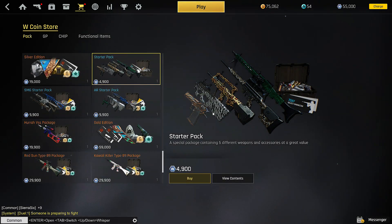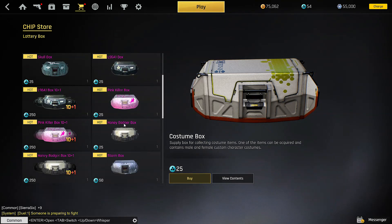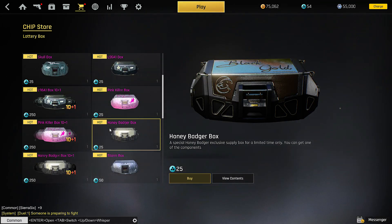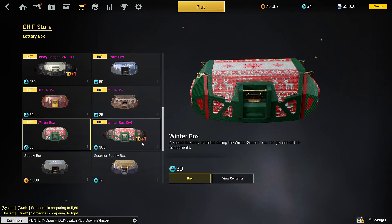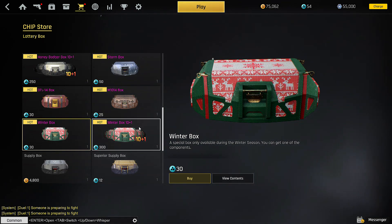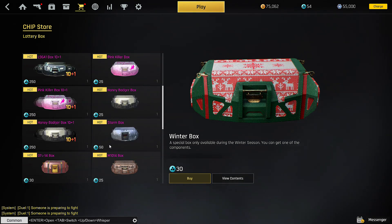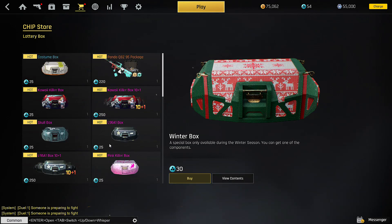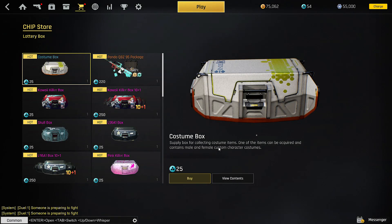It's not like Call of Duty or Battlefield where you can progress towards getting camos. You have to get them either through the starter packs or through these boxes. Some boxes are for a certain weapon — like this one is just for the Honey Badger, or the LS6081 — then you can get more generic ones. There's also a winter box that's only for the winter season; I'm not sure if you keep those items after the season ends. There's a costume box too — you'd just get one random item, so I'd say don't go for those.